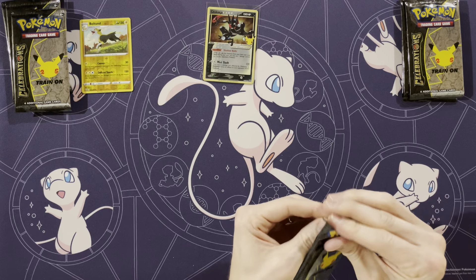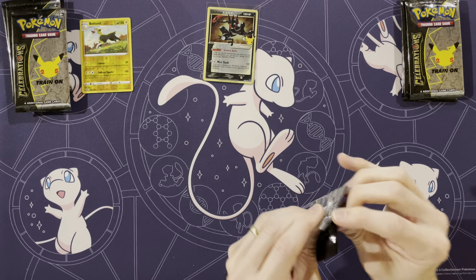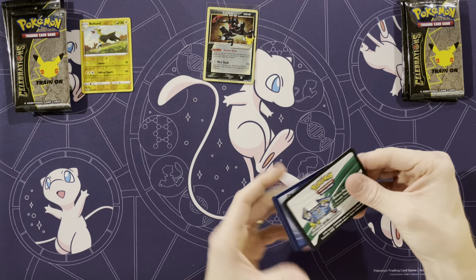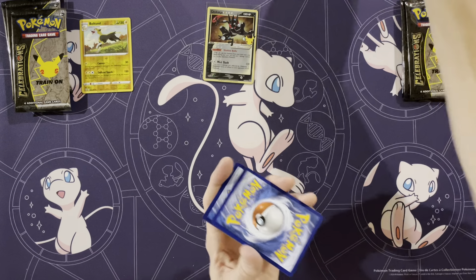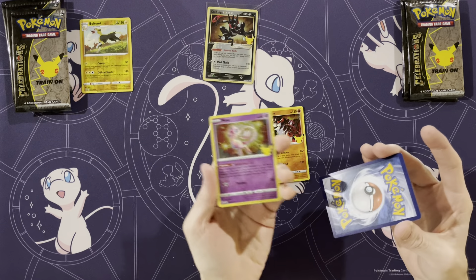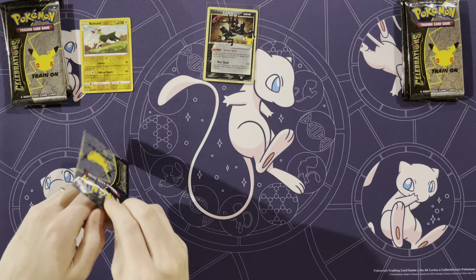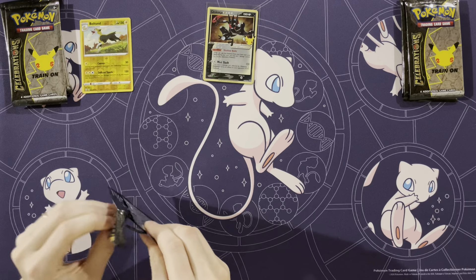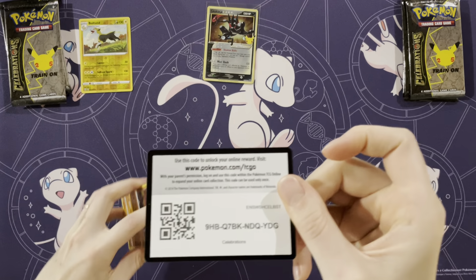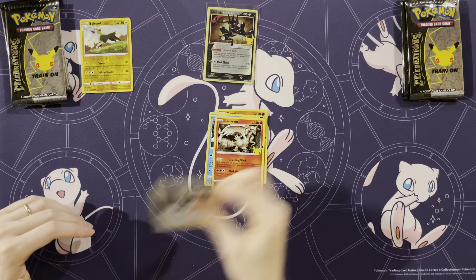Yeah, it was a lot different than our last one. There better be something really good in here if I can't open it. The old code there. Cosmoem, Groudon — going from the back — Mew, and Kyogre. Not first pack magic — no, no first pack magic. We better pull some crazy magic here to make up for those first five packs. Groudon, Kyogre, Reshiram, Research.